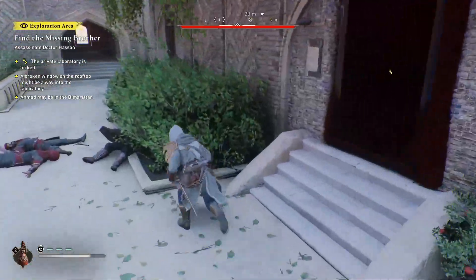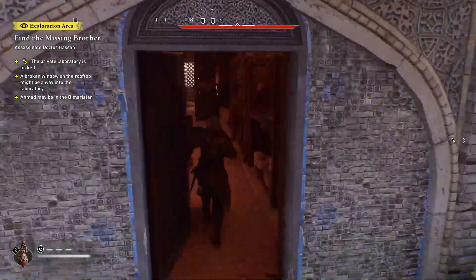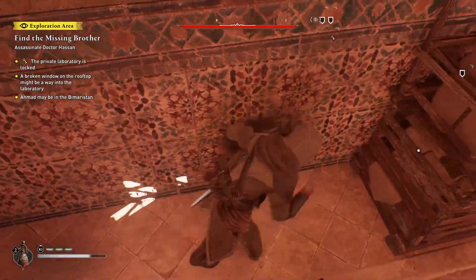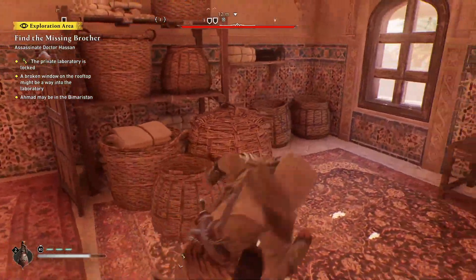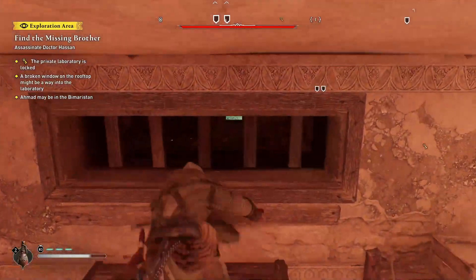Pass the locked door and then into the door you've just unbarred — this will be the barn door. Head inside, then smash a bunch of pots and move this down to the side. You'll also have a chest here and some collectible pots if you wish.